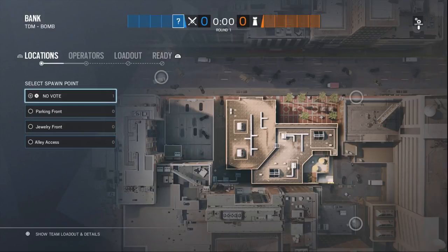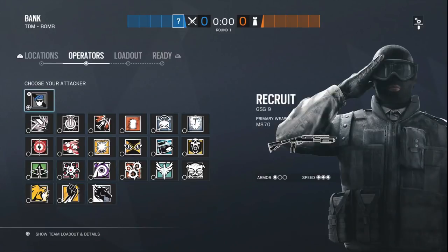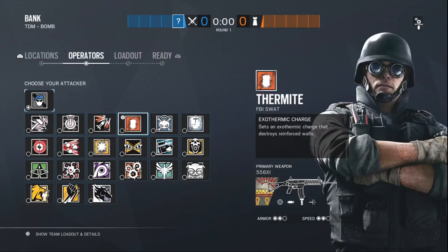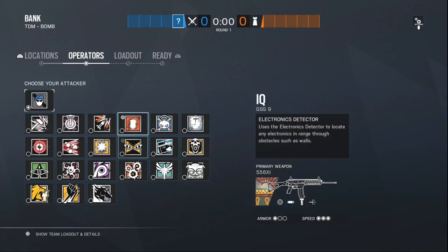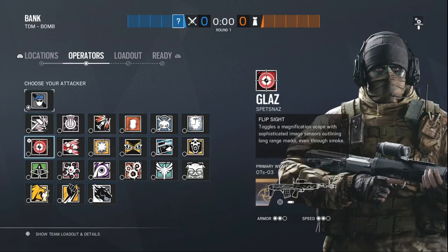For the first objective we're going to be attacking, it will be Teller's Office and Archives. You should have majority of teams spawn parking front. For the operator recommendations, we're going to need to breach only one wall. I like Thermite for walls, but you can take Hibana because she does have enough for one wall. We're also going to be taking Glaz. Glaz is just real great - being able to see through the smokes makes him a powerhouse, breaking into objective. Those are the two operators we really need.